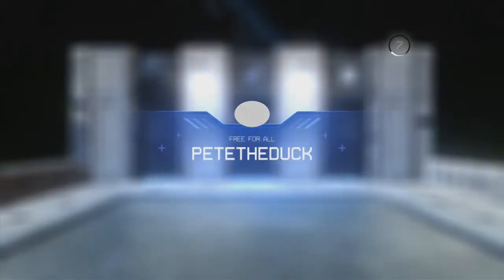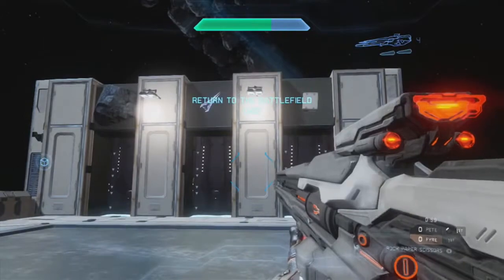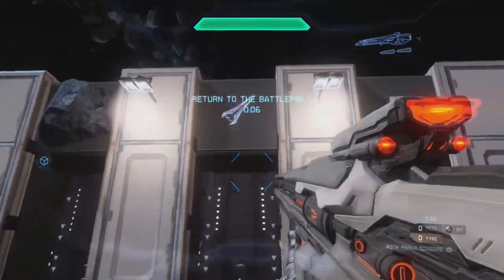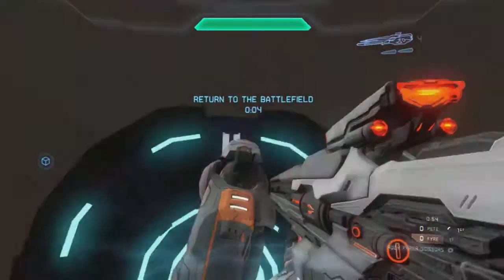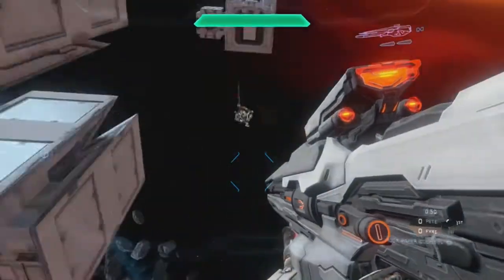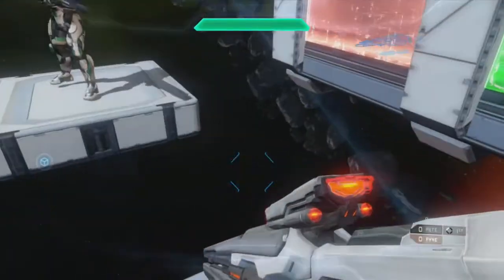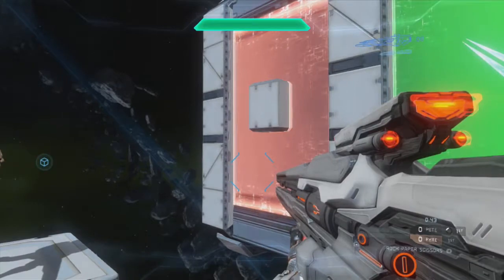All you gotta do is make a choice: rock, paper, or scissors. There are 3 chutes in front of you and you have 10 seconds to pick one. I'm going to go with scissors. My opponent is on the other side — it's Firewolf — we can see him falling right there. He chose paper. I chose scissors, he chose paper.